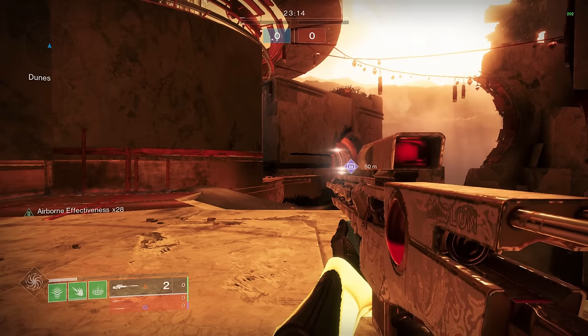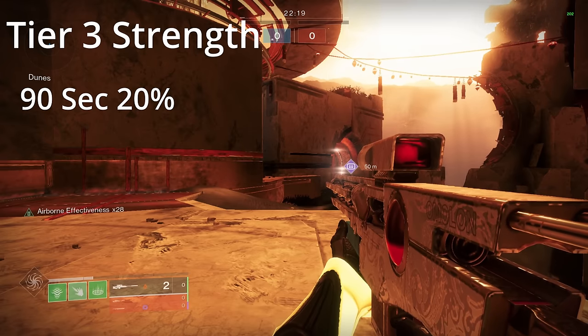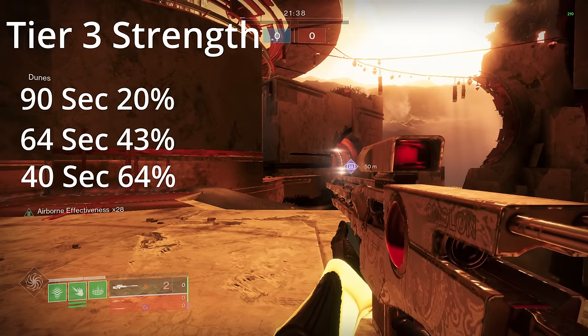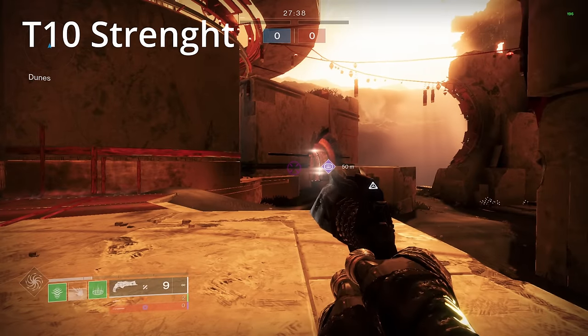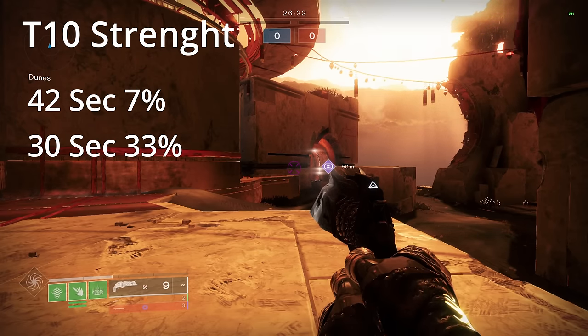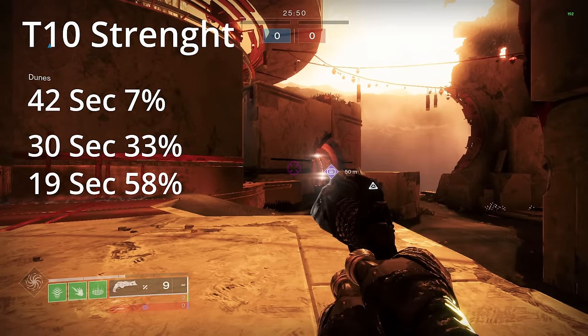At tier 3 Strength, you get your first melee back in 90 seconds (a 20% increase), your second melee back in 64 seconds (43% increase), and your third melee back in 40 seconds (64% increase). At tier 10 Strength, you get your first melee back in 42 seconds (7% increase), your second in 30 seconds (33% increase), and your third in 19 seconds — a 58% increase.